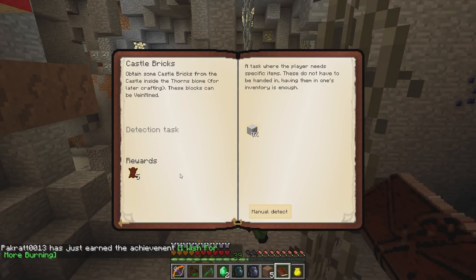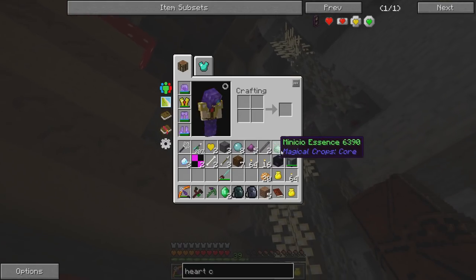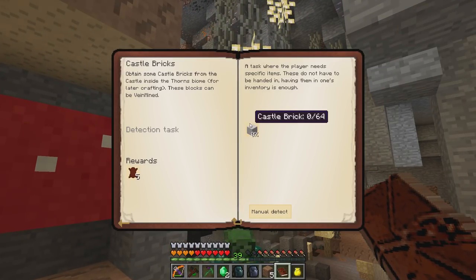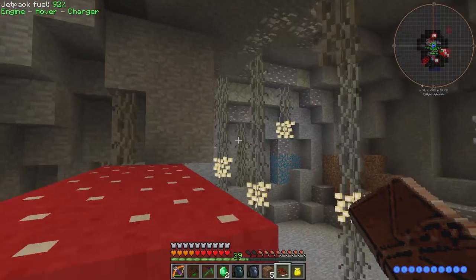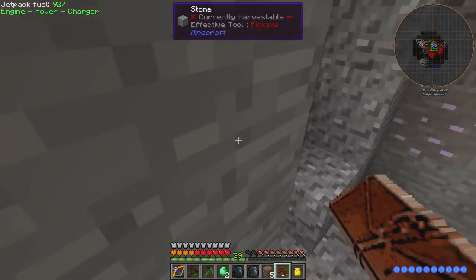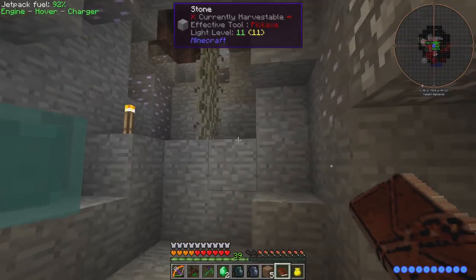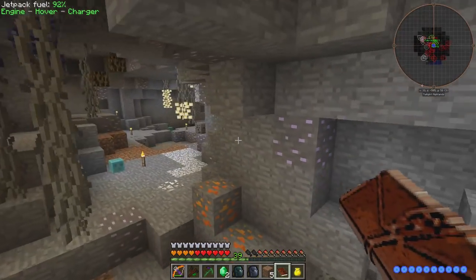Next we need castle bricks. Obtain some castle bricks from the castle inside the Thorns biome for later crafting — these blocks can be vain-mined. I have rune brick. We need to gather a stack of them. This is not the way out, dude — it's so sad. I just found the way out. Come — go right to me.